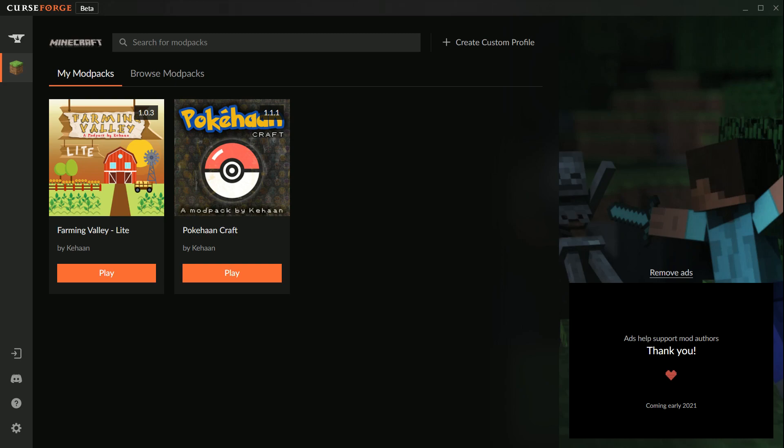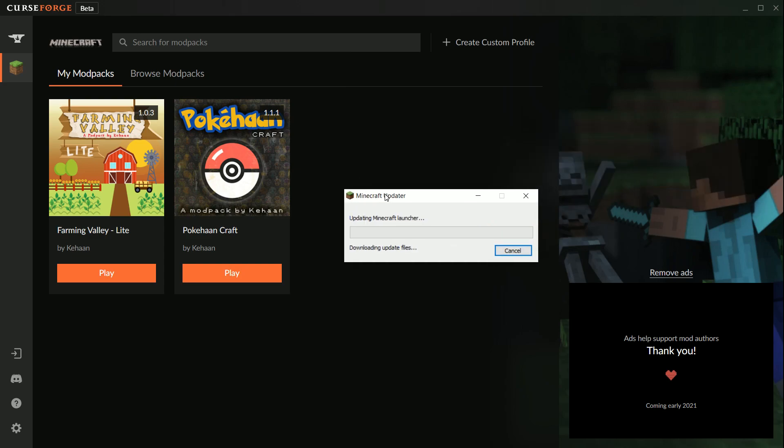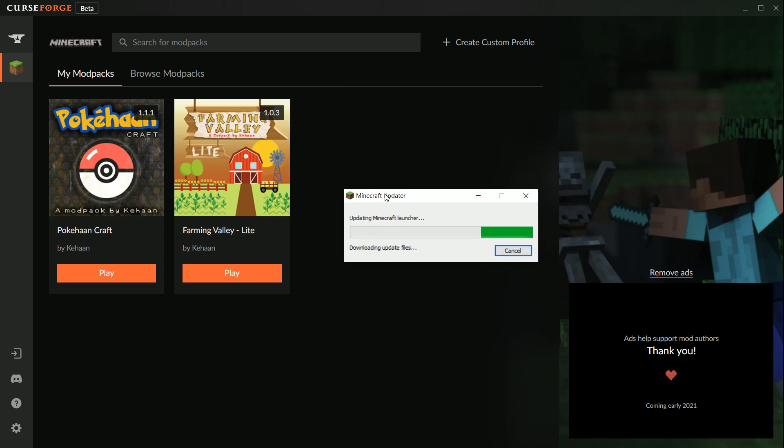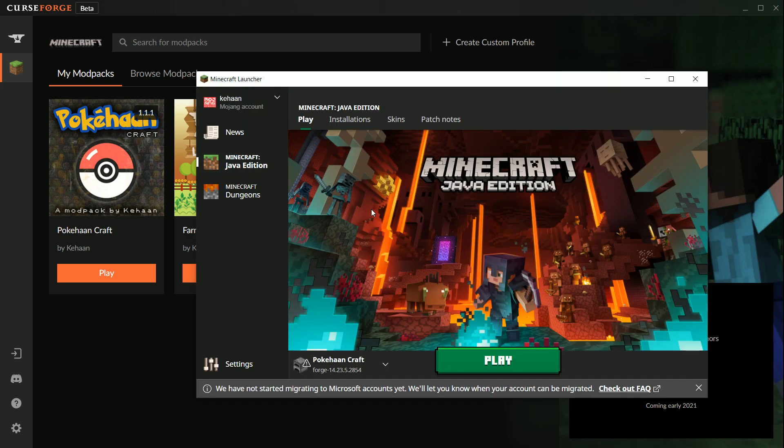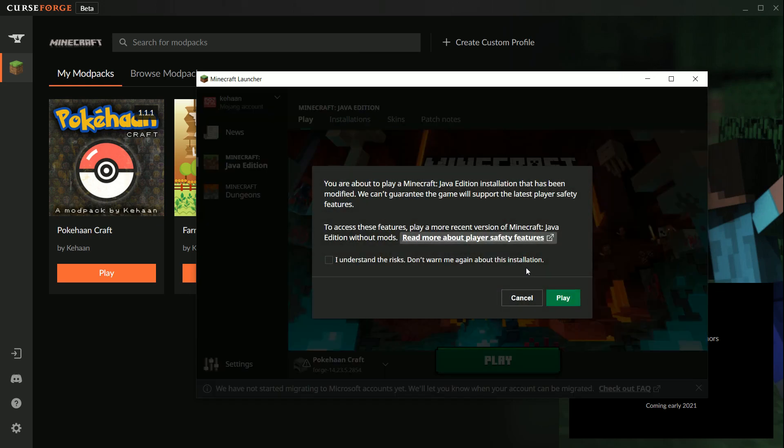The packs have now finished installing. Click Play on the pack you want to play. The launcher will now set up Minecraft — this only happens the first time. Now all you have to do is click Play and click that you understand that you are running a modification of the game.